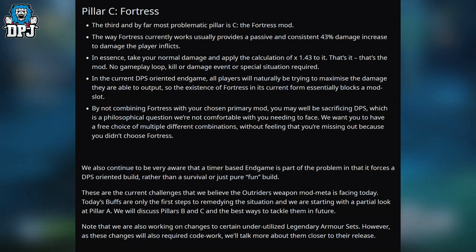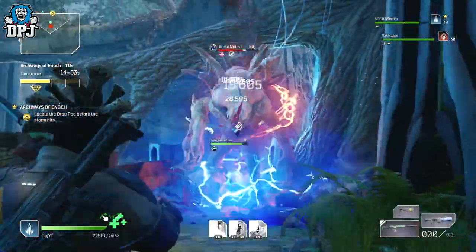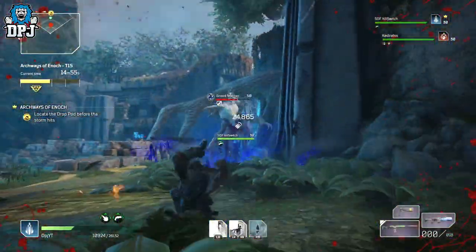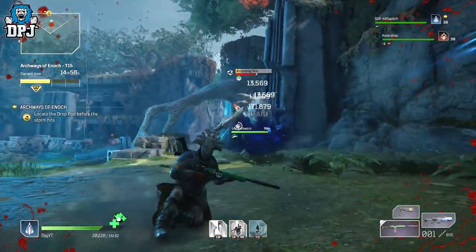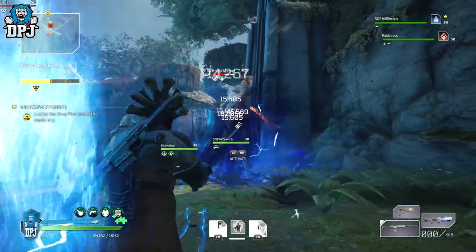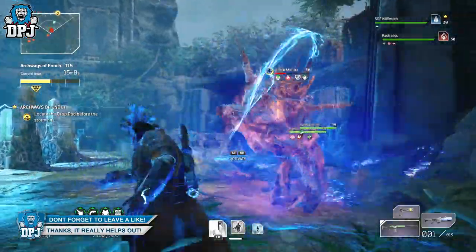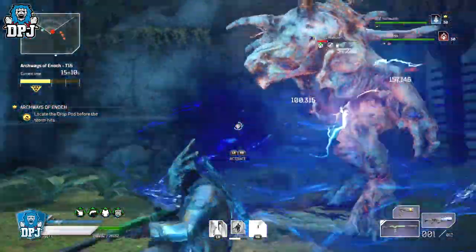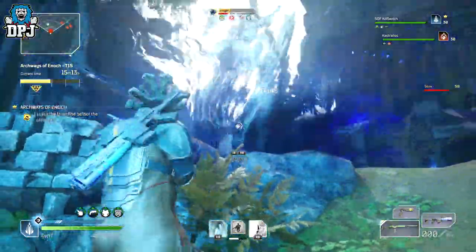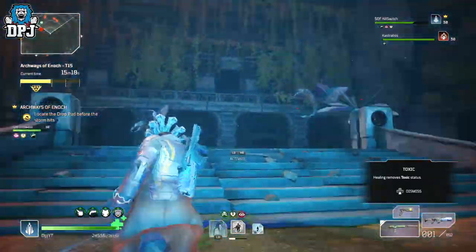Everything PCF said about Fortress and Morning Wind is 100% correct. There's no point doing an expedition and trying to lay down DPS if you don't have Fortress — it's just that good of a mod. How they're going to tackle it, I have no idea, but I do like the idea of them looking into the time-based expeditions. It's something we've wanted for quite a while. Even on my trickster build — my tickle tickle build where I don't really use weapons — Fortress still helps me out. It's going to be interesting to see how they combat that.